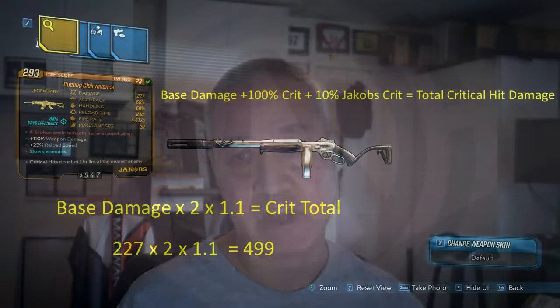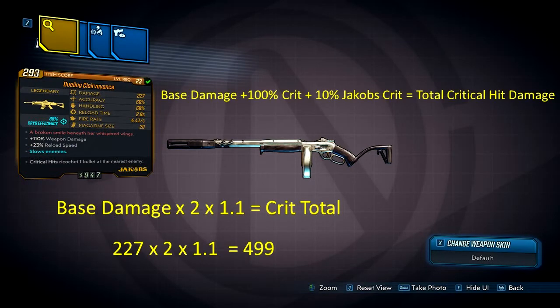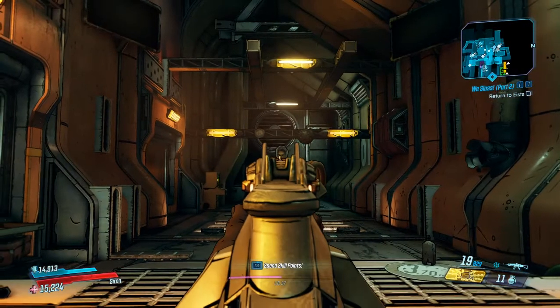A critical hit with a baseline Clairvoyance with no extra crit-boosting parts does 4.4 times the listed base damage. If we include the ricochet, that base multiplier can be as high as 6.6. I'm using a level 23 variant because visual damage numbers for anything approaching level 57 above 10k get rounded off by the game. This one does 227 base damage. A critical hit will double that. This is a Jacobs, which gives it an additional plus 10% crit bonus, so a crit will do 499 — and we do that twice: once on the initial hit, and again when the sticky explodes. That's 998 total, or 4.4 times the listed damage.